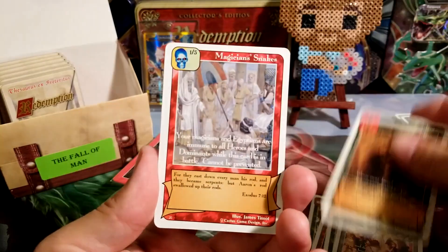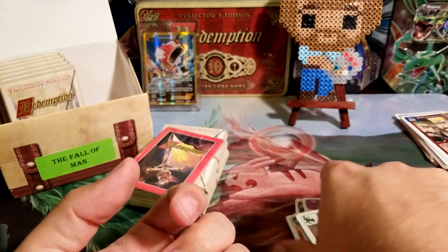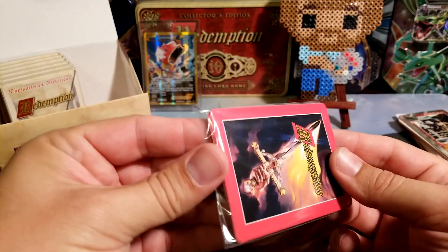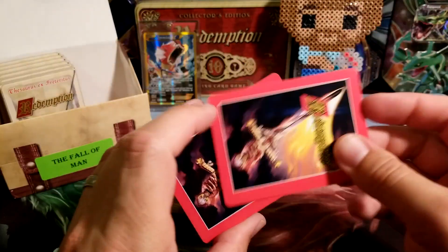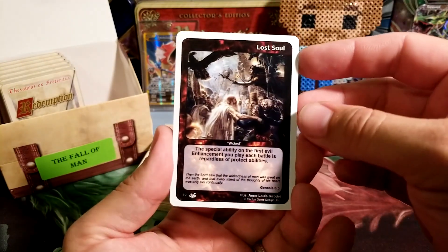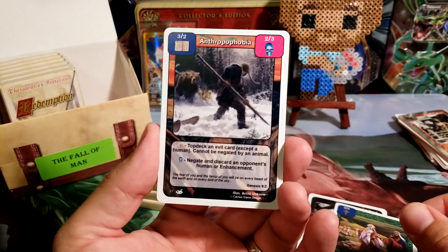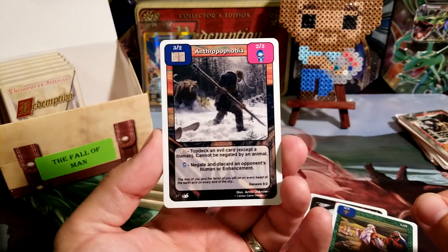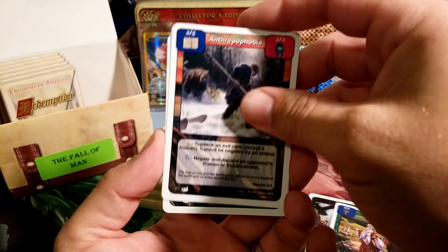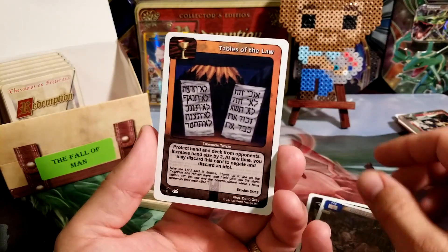There are a lot of these I keep seeing, and it reminds me of when I used to play. It's that good nostalgia when you see them and you're like, oh, I remember playing with that card, I remember using it in my deck. It used to be such a good card. Wicked Lost Soul — I think I just about have all the Lost Souls. I love this card. This is the second one I pulled of this card, and it's just a common but it looks so awesome. Two by Two and Tables of the Law.